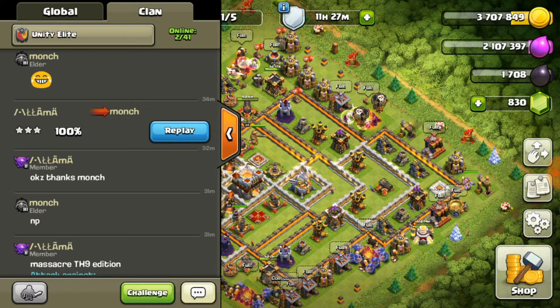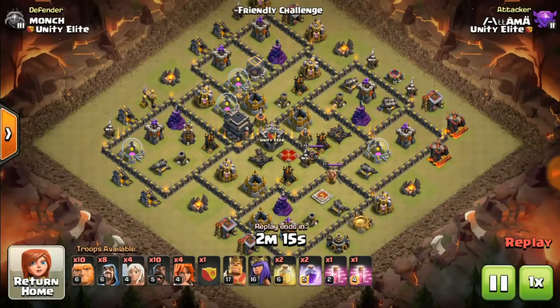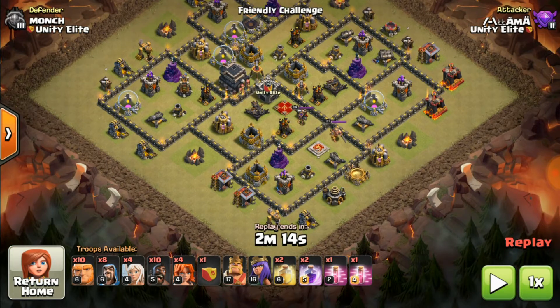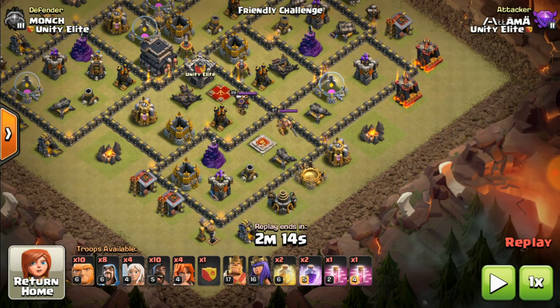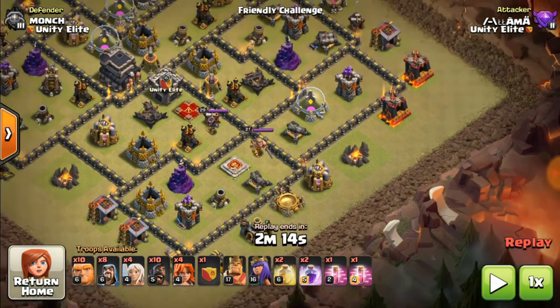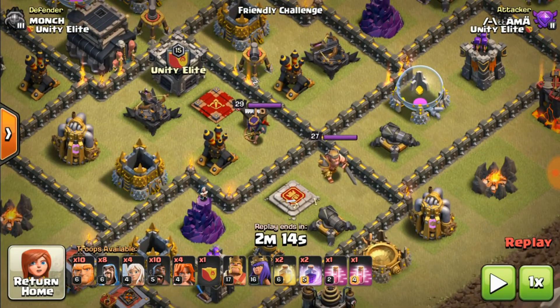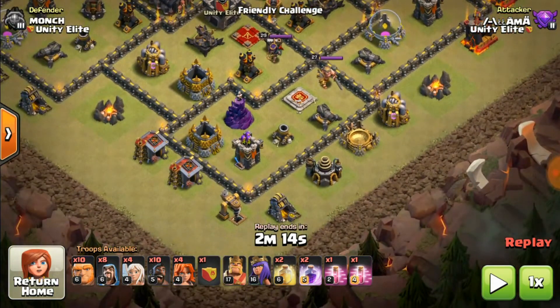So this army is HDHB, but there are a few things changed in this army that will be utilizing other aspects of this attack. First thing is in HDHB you don't have any Valkyries, but I did in this army composition. To enter the center I need a push that will break through the wall - giants are good but eventually don't quite easily break walls, so I'll be using Valkyries for that.